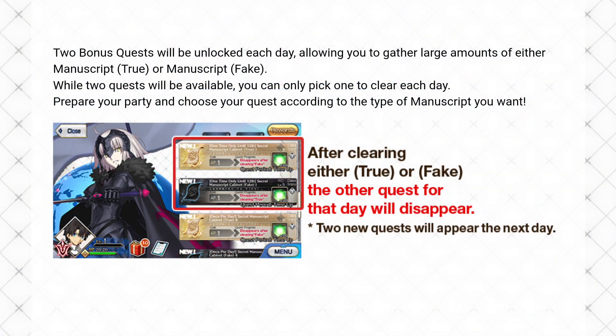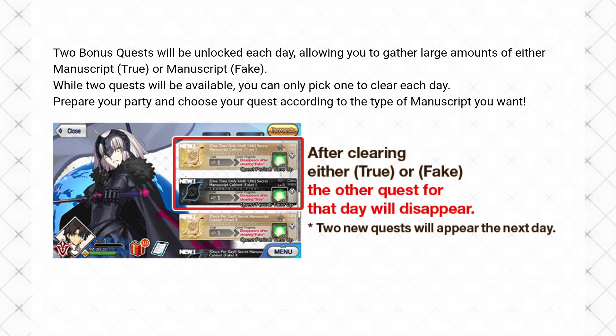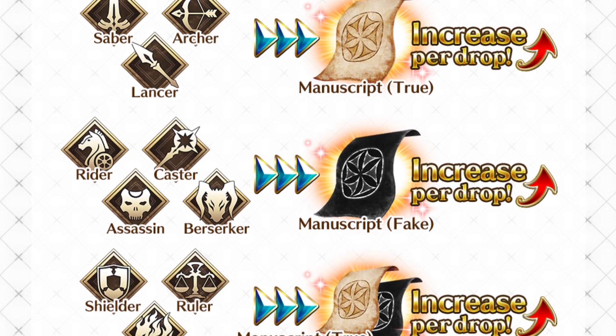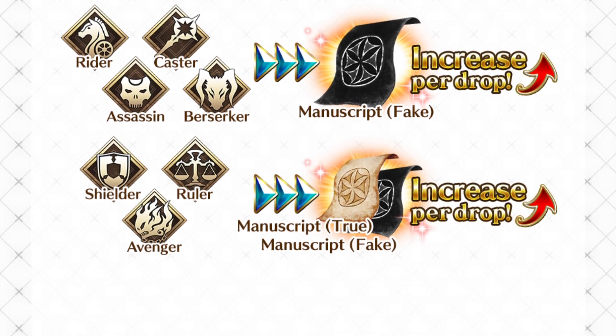The second type of quest we'll call bonus quests. Two of these will unlock each day, but you will only be able to complete one or the other. One of the two will provide all enemies who drop true manuscripts, and the other will provide all enemies who drop fake manuscripts. Make sure you choose carefully based on which type you need most, and don't take too long to decide because these quests expire after 24 hours. They will be your best chance to collect manuscripts, so don't let them slip by. Choose your servants carefully to boost the right type of manuscript drops, and don't bother with Maiden Leading Camelot or Merciless One because the enemies are already entirely one type or the other.